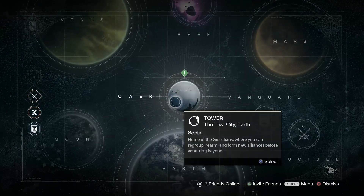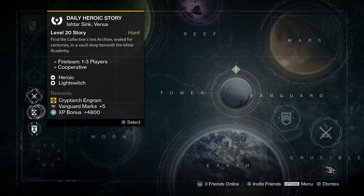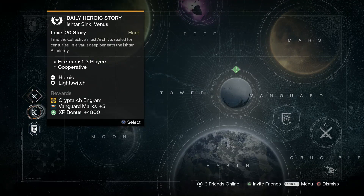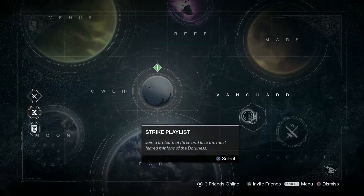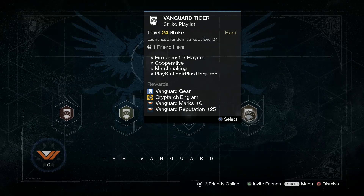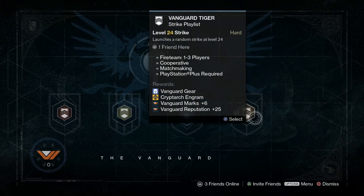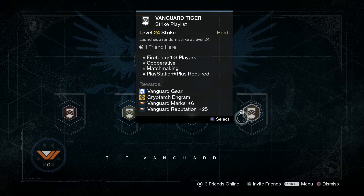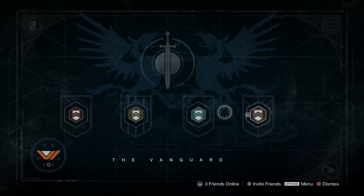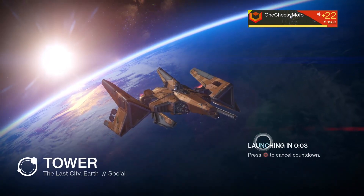I think that's about it, so let's go do something. I'm going to the Tower and then I think I'm going to do the daily heroic and then do a strike. I'm going to try out the level 24 strike. Look at everything that you get - this is the only one that you get a Cryptarch engram for. The level 22 you don't, and you get six vanguard marks. Pretty excited to try this one out.